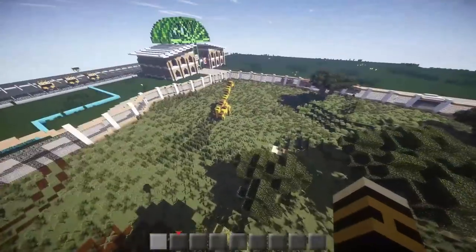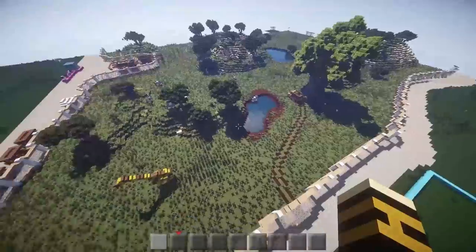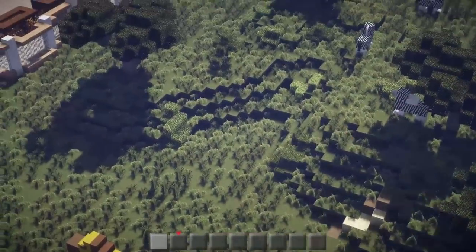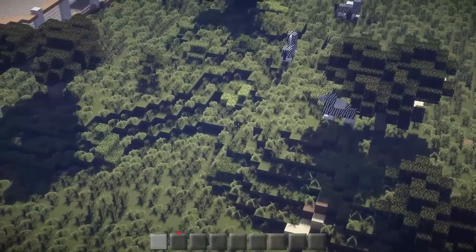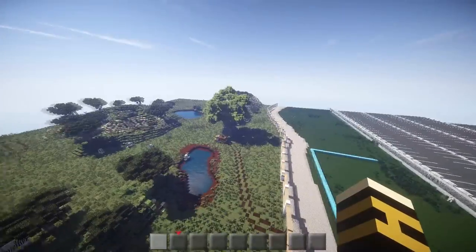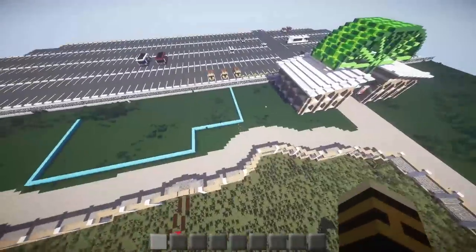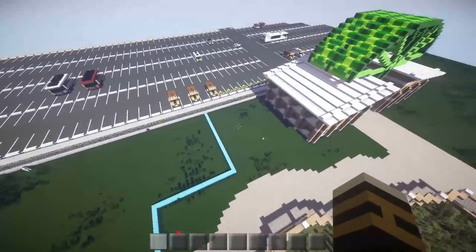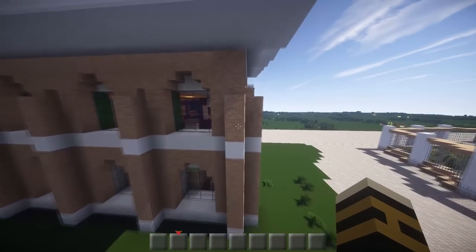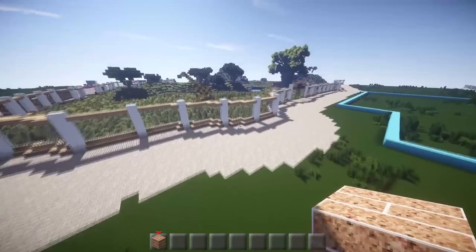We're going to do something completely different — actually come away from this exhibit. We've spent a long time on it and it's looking good, but I still need to redo the hills. Nick — or Serene Capuchin, depending on how you know him — has done a video on how to do better hills with WorldEdit, really cool ones. So I need to redo these because there's a lot of flat bits in between and it doesn't look great.